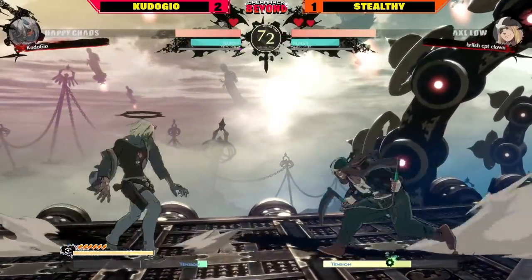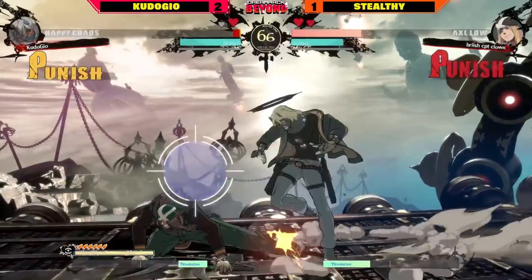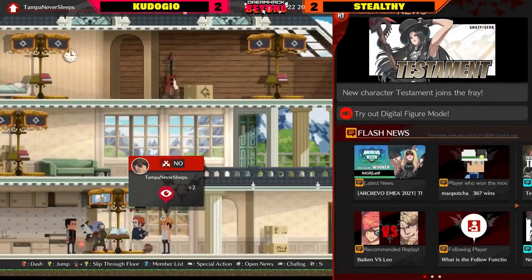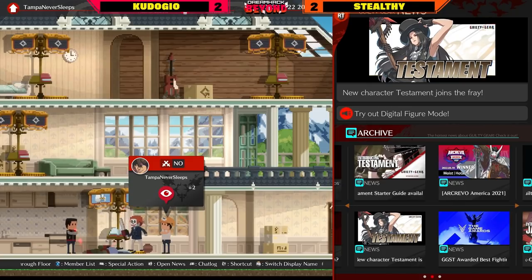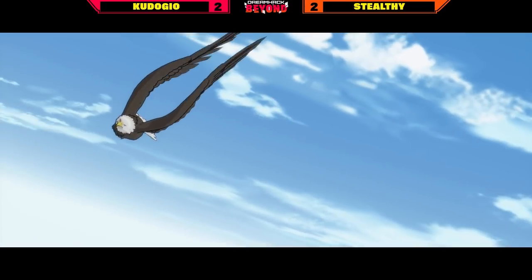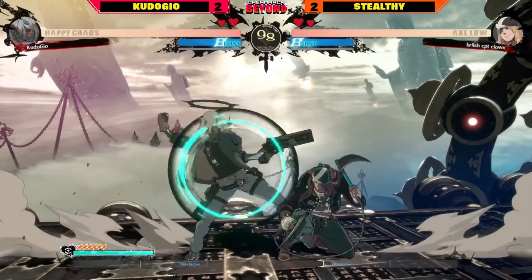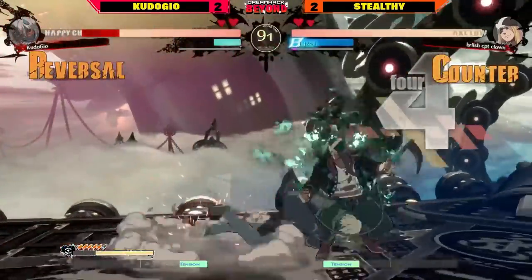Stealthy really finding that effective spacing — it's all a matter of how long can he stay in that perfect zone where he can beat Happy Chaos's buttons. Kudo Geo IAD-ing over, rolling, pushing him into the corner with very tight gun block strings — that role was actually a reset too. Backdashing with jump S, taking a breather, assessing the situation, trying to find when to get in — gets counter-hit pressing at the wrong time. Missed the Axl Bomber — that's tragic. Stealthy can still take this — 2K 2D does it, tying this up 2-2. Stealthy finally breaks the 3-0 curse. We're going to a game five! First game five of the night — the two zoners slugging it out.